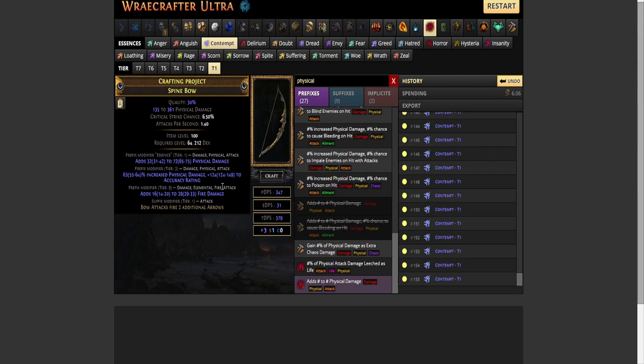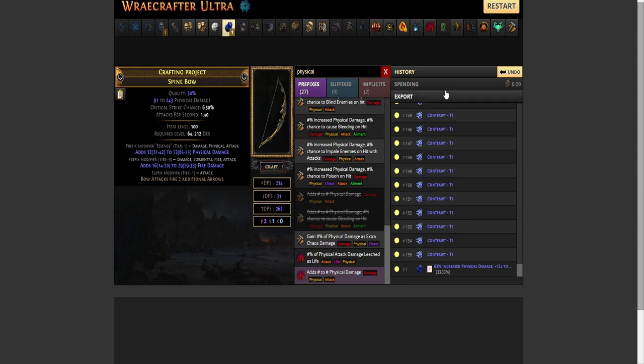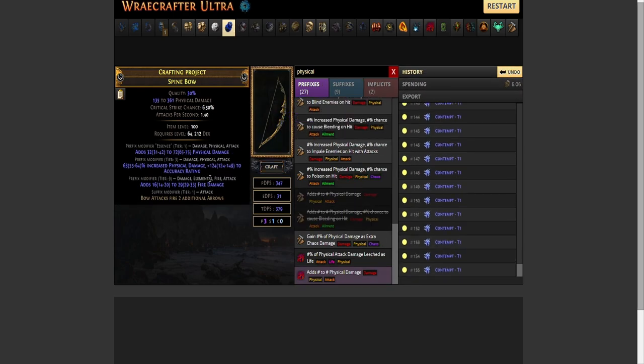We got a tier three hybrid mod. For the next step, you will need one open prefix and one open suffix, so make sure you have that. Use orbs of annulment if necessary, and if you roll away one of the physical mods you unfortunately have to start again.